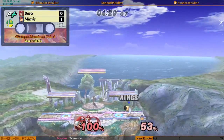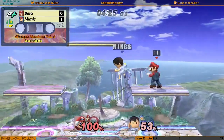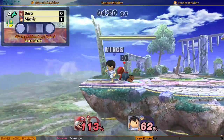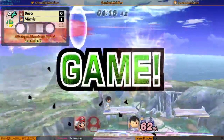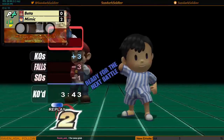And the bat comes out. Beta coming in high. Forward airs, down smash, bad grab — and that's gonna be it. That's gonna be it. Mimic pulls out game two, goes up 2-0.